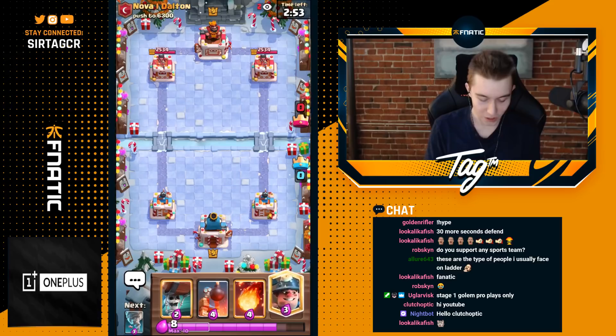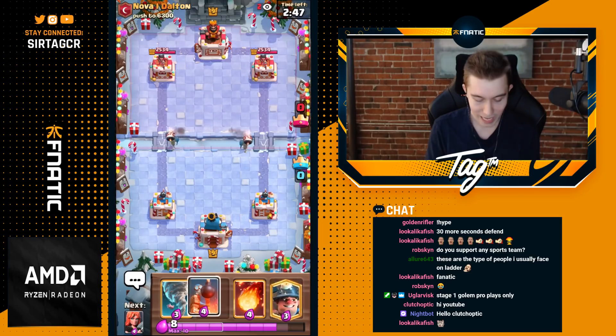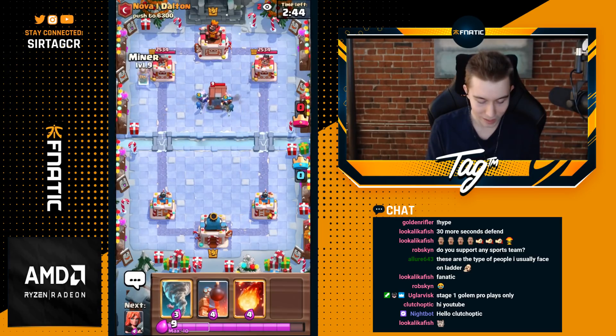Alright guys, we got a game against Nova Dalton. We're going to see what's up. I definitely want to go in with split Wall Breakers just because they're going to give me pressure on both sides, and it doesn't feel very good for him to drop something in both lanes.